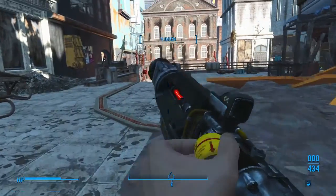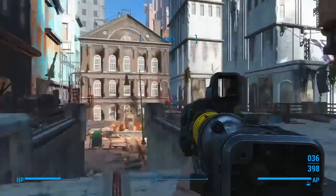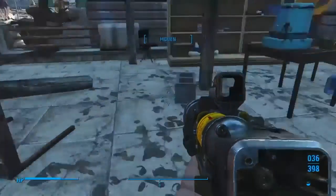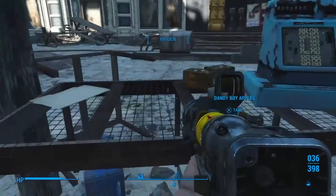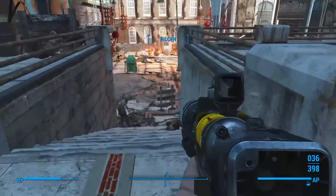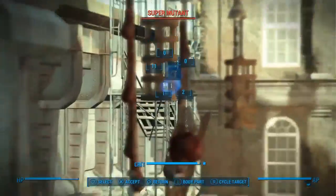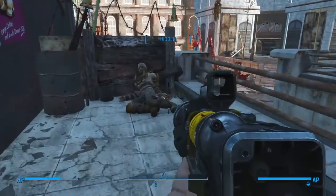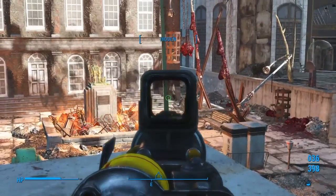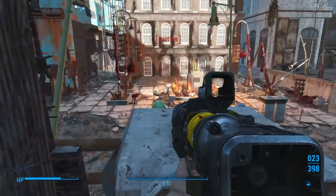We got a suicider. There's one down there — let's get him started. That's a skirmisher, I thought it was a suicider. Might be one around here though. Let me loot this guy too. Maybe we'll get a better vantage point over here. Where you at, chump? Holy shit — I didn't think that was going to happen.